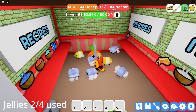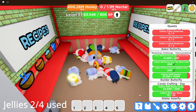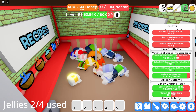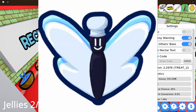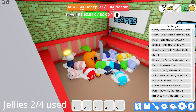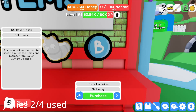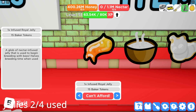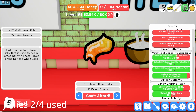As you can see here I have 400 million honey, level 51. I actually spent a really long time grinding for all of this — had to do a lot of baker quests, 142 to be exact, to buy a lot of infused roll jelly. It's 50 baker tokens each and I bought 3.